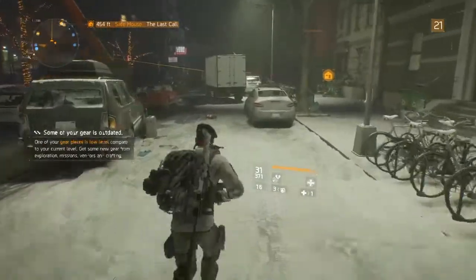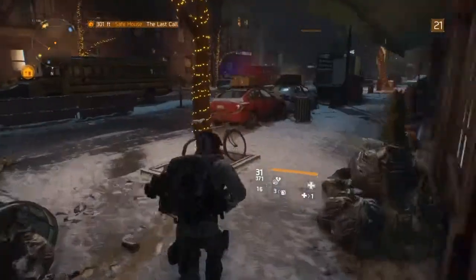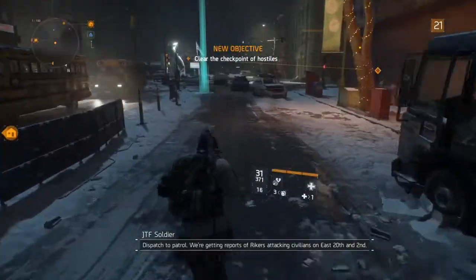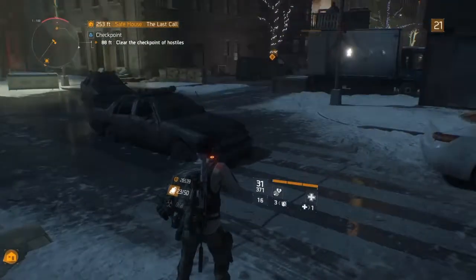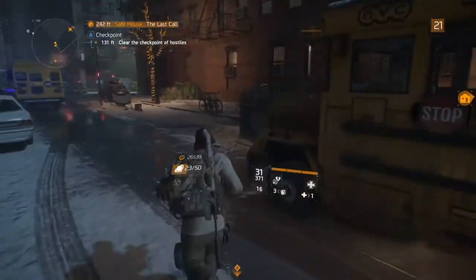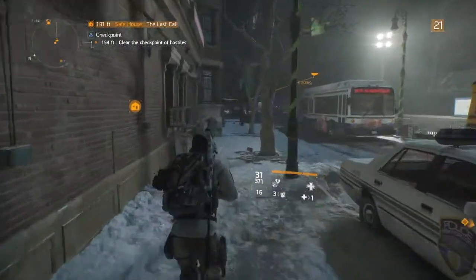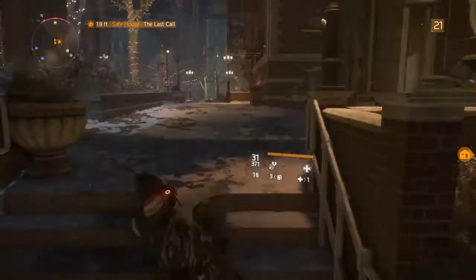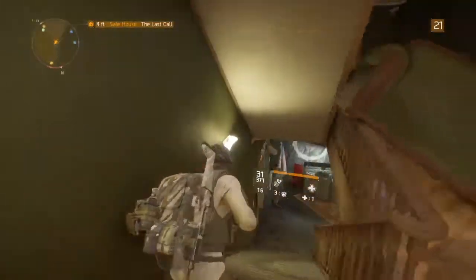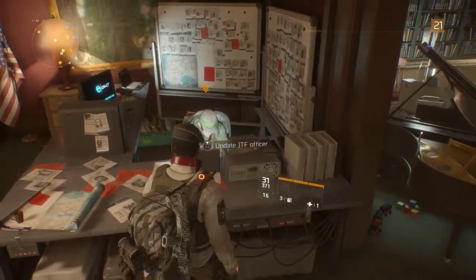We're so grateful. Coming by to pick up what I didn't pick up earlier — it was a thermal gate here. He saw me, I'm out. There's something here — it's a security checkpoint encounter. I'm not doing that, not on screen at least. But it is really close to the safe house, so over here. You are now entering a safe area. The last side mission for Grand Mercy — it's gonna be this: update the JTF officer.